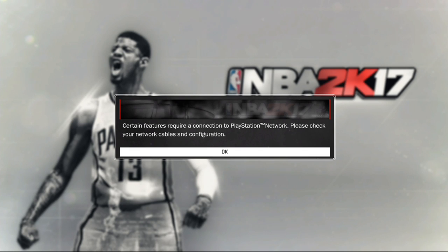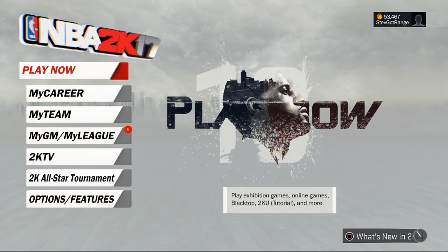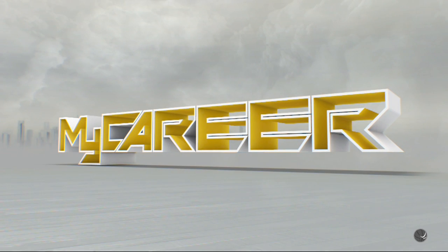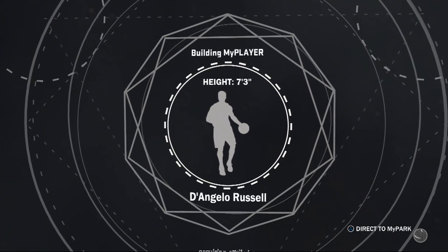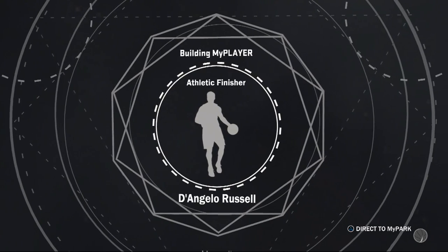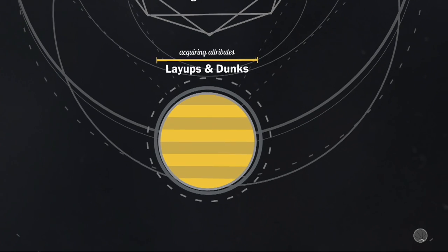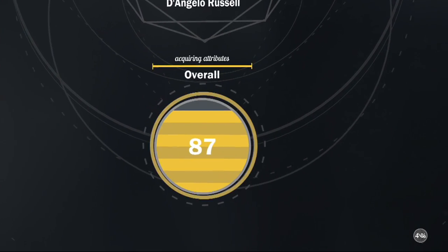This is actually the second message you get, which shows we're on the right track. Press OK and we'll be back at the menu. By this time you should have already reconnected to the internet — if it's telling you to reconnect, just reconnect; that doesn't mean you messed it up. Now go back into the same My Career you were on. If you were on a Stretch Big, go back to the Stretch Big. I was on my Athletic Finisher, so we're loading back into that.